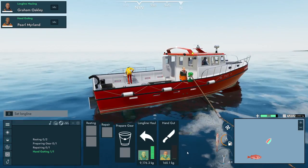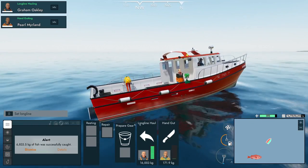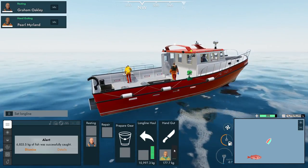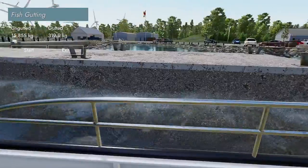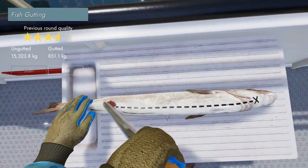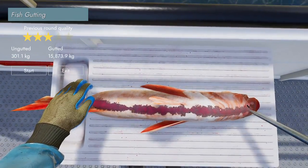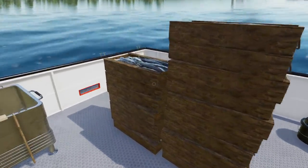Whoa, no, my fish! That fish just went to the pits of hell — we skipped the final fish, and the net turned green. My hand gutter hasn't even dented the pile. Having a crew is not much help right now, but it will be later. She gutted 319 kgs — that's actually a lot of fish if you think about it, but I do about 300 kgs every time I do one of these. Just call me the gut master. After doing this a few times you get pretty good at it.